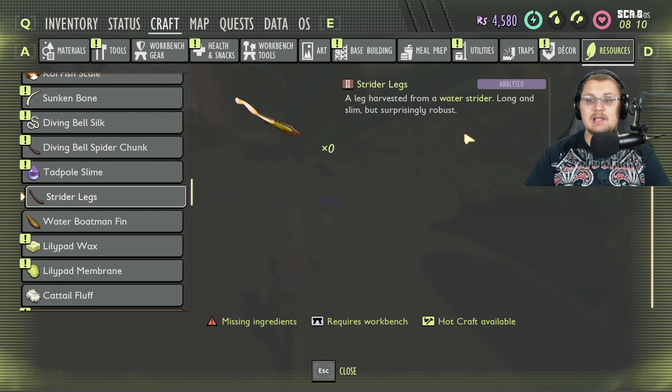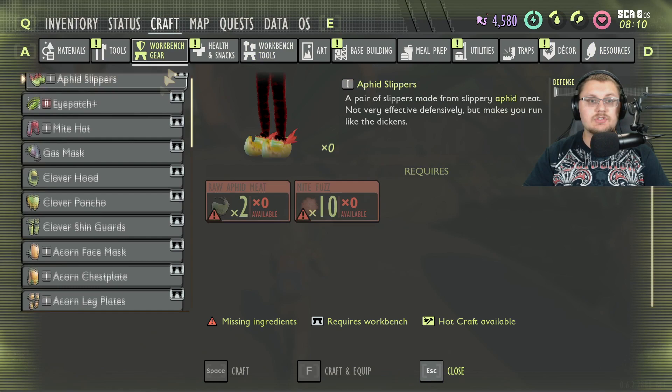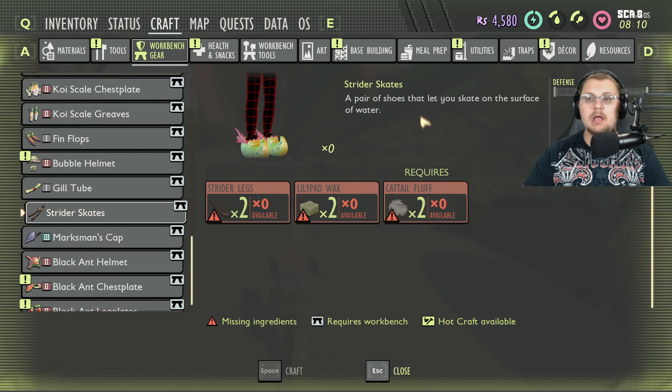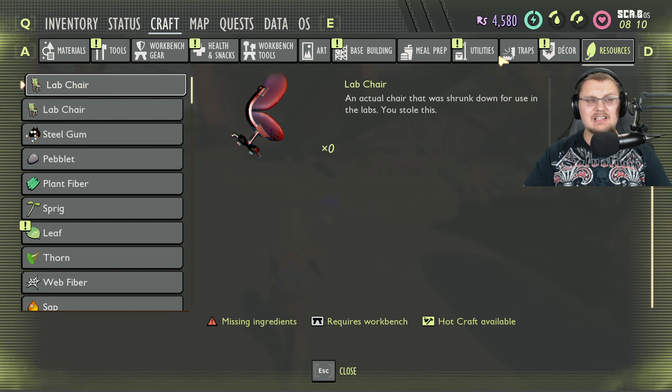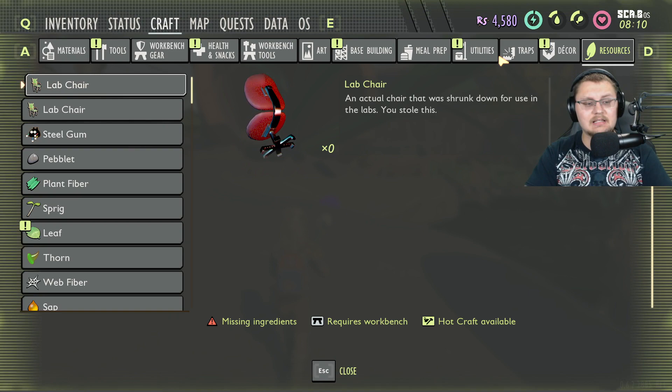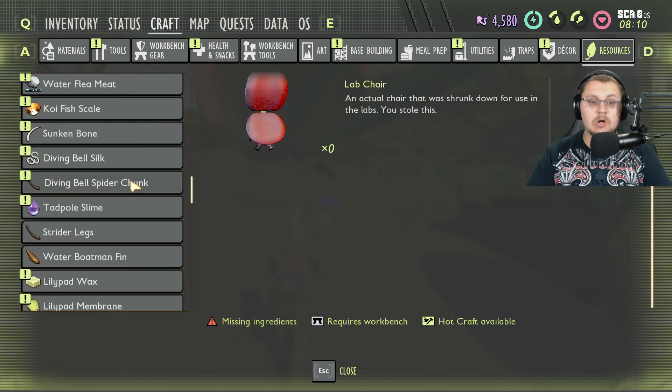Strider legs — a leg harvested from a water strider, long and slim but surprisingly robust. In the workbench under gear, all the way at the bottom, we have strider skates: a pair of shoes that let you skate across the surface of water, just like a pond strider literally walks on water. They're not really needed yet since you don't have to run over water, but it does kind of remove the need for a raft or boat. Still, it's pretty cool that we're getting a pond strider to fight and make armor from.